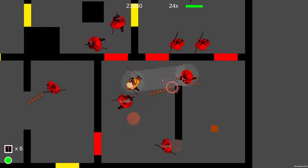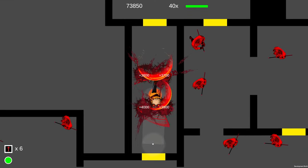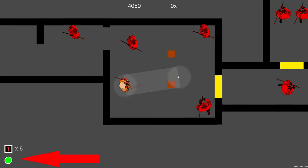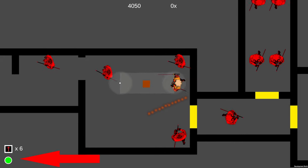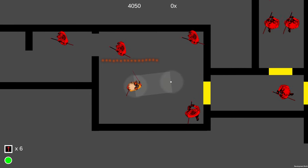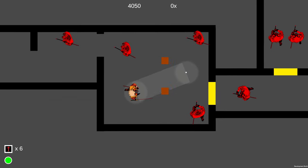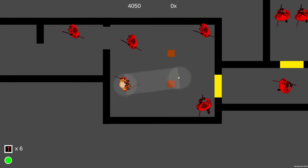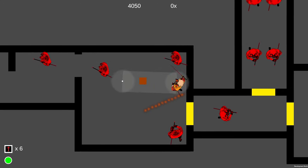The first thing that was bothering me: when you kick an object by running into it, you're supposed to regain energy. But if you do that while you already have full energy, nothing happens. So you can end up in a situation where you're just about to hit a kickable object, you decide to dash at that moment, and in your mind you think: 'I dashed, so I used energy, but I kicked the object along the way, so I regained it' — expecting to be able to dash again at the end.